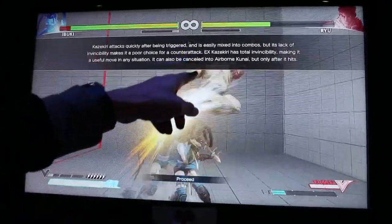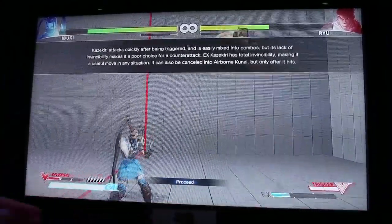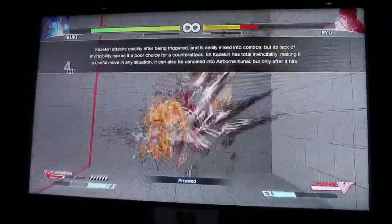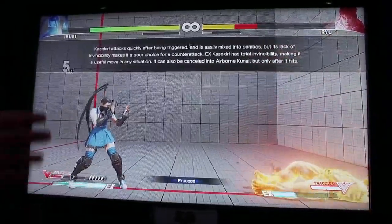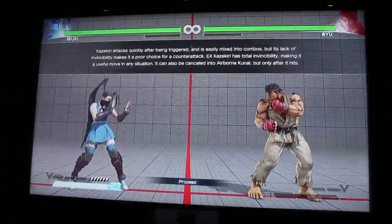EX Kazigiri, however, has total invincibility, making it useful in any situation — such as a get-off-me move when you're under pressure or on wake-up. You can also cancel it into an airborne Kunai, but only after it makes contact.